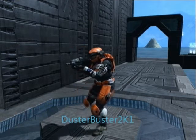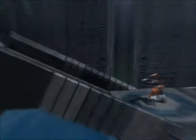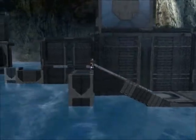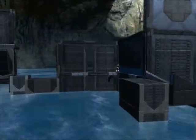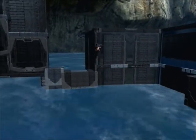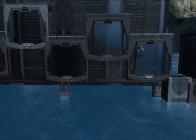First up on the course is Dusterbuster2k1, making his first appearance in Stage 2. So how will he fare? 70 seconds starting now to complete all five of the tough obstacles. First is the ledge walk — two thin ledges which you've got to get over carefully — and he has done. Now he's on to the even trickier Spider Walk.